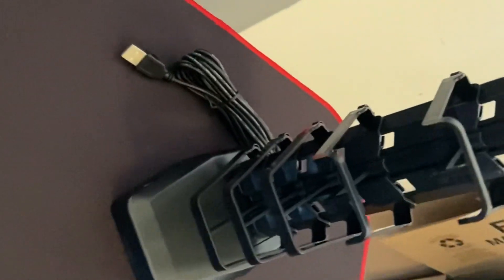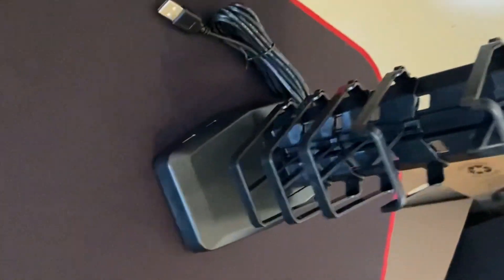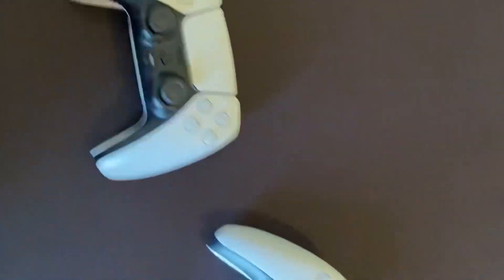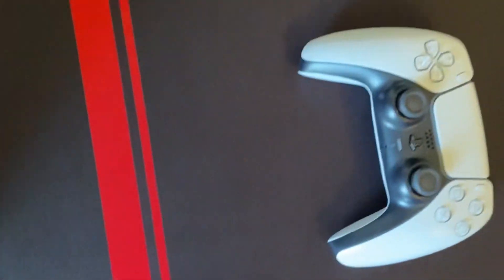Alright, so I built the booth. This is what it looks like — you can put your controllers on it. There's also cable management — like a cable management organizer down there. So I just put all my cords into it. I never tried it before, but I think you just put it on here like this. I guess like that.